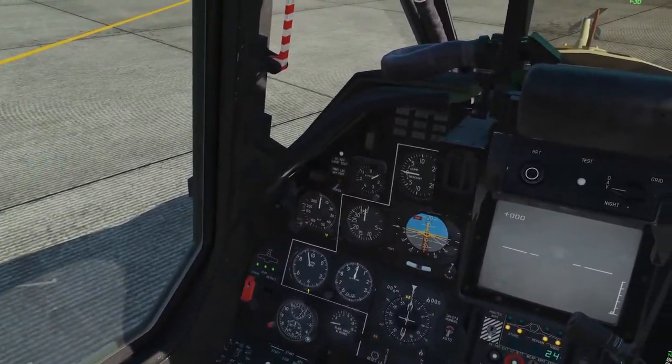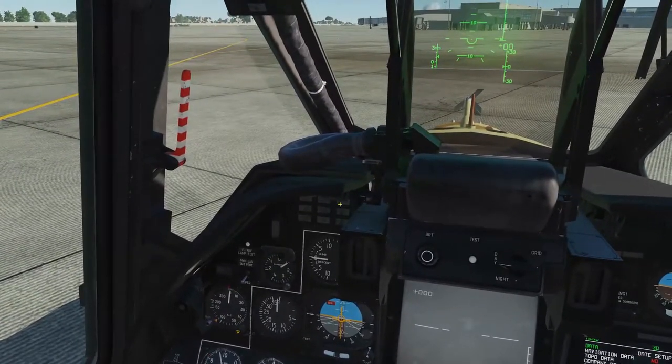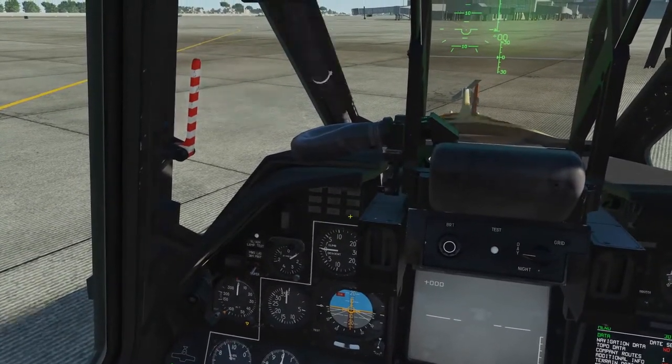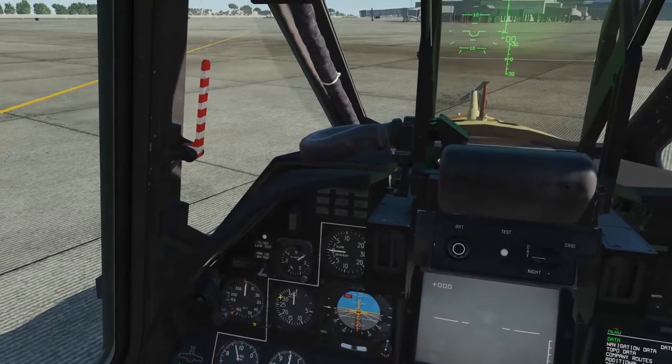And that's our gear lever and indicator. Moving up to the top, we've got our primary caution and warning for things like main cabin fire, engine fire, and that kind of thing. I think that's the master warning, and then this is our other caution warning down there.